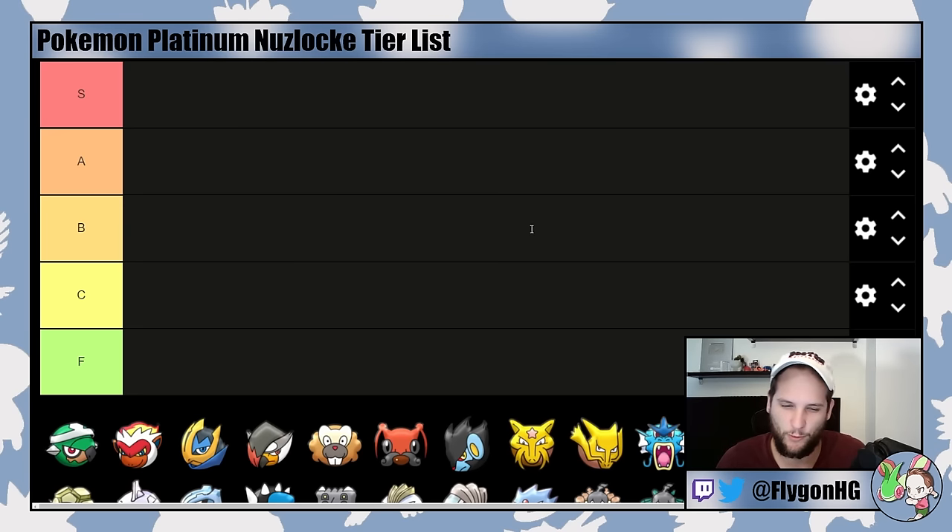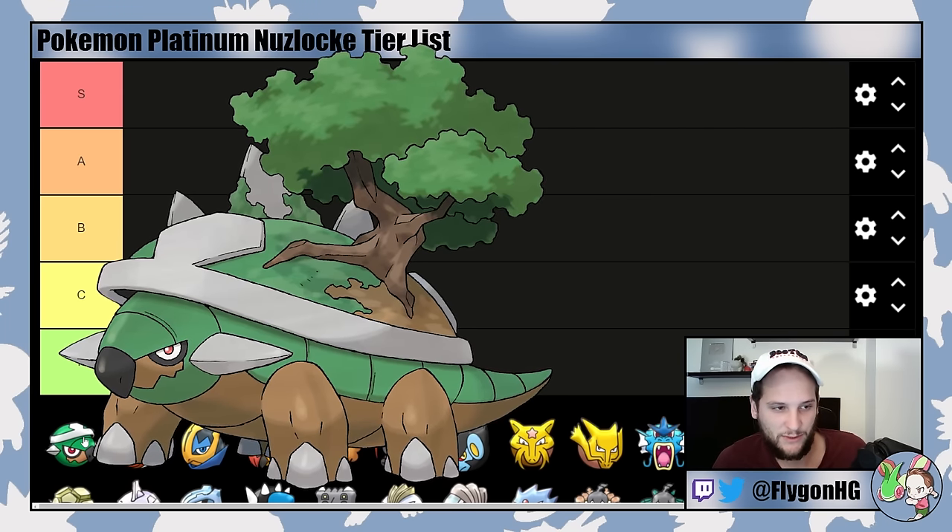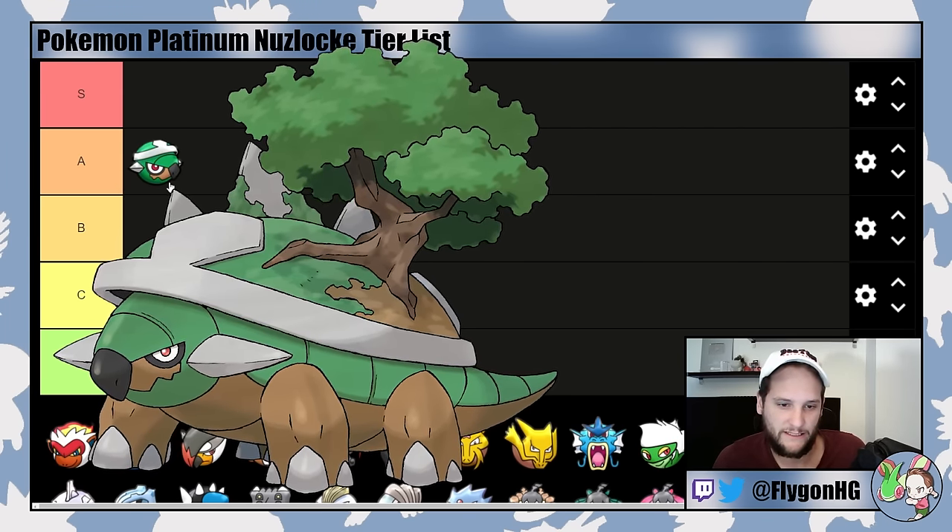We're going to go pretty much in Pokedex order, though I've moved some things around to reflect where in the game you get them. Starting with the starters — you can pick between Torterra, Infernape, and Empoleon. Unlike some generations, this generation has phenomenal starters. Torterra is absolutely an A-tier Pokemon.